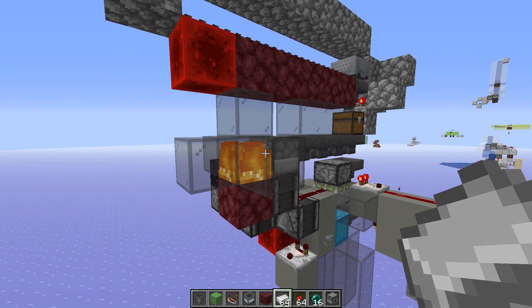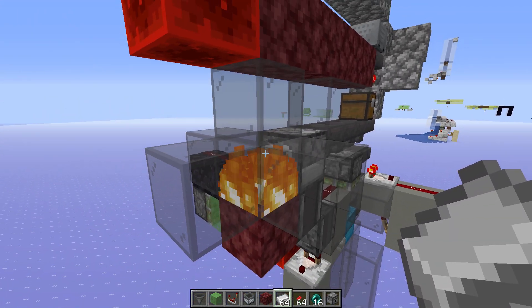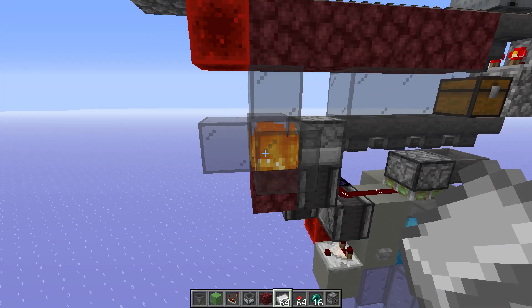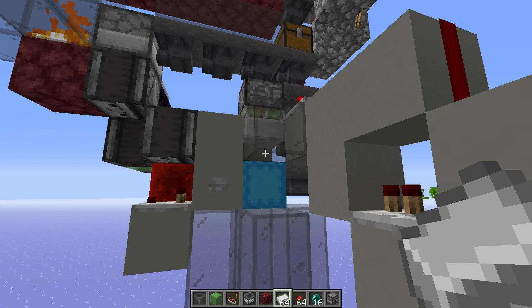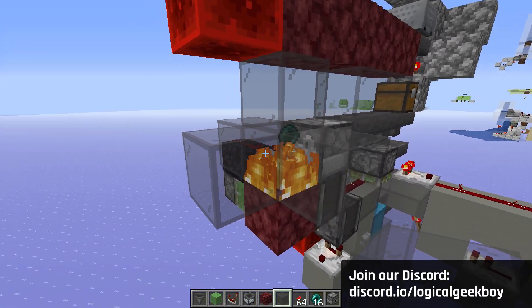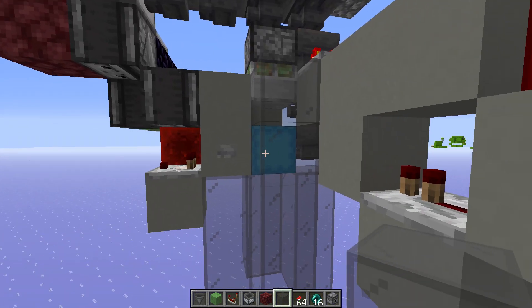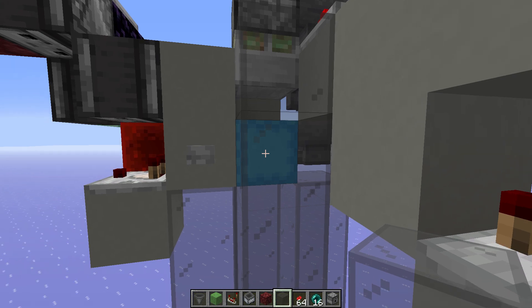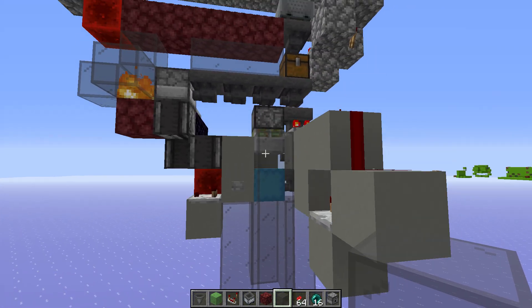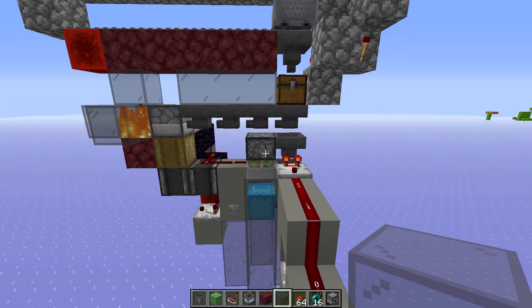Anything else should end up in this dropper right here and then it will get spat out into this fire. Originally I was going to fire it up into the void so it just gets deleted, but because we want to break this shulker box and have it fall down - there they go - all the other items are getting deleted because we don't need those. I didn't want to put it in the void because the shulker box is going to fall down and we want to catch it in the water stream, and I didn't want any of these other items getting confused with that.